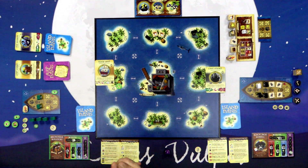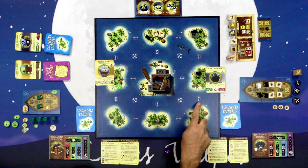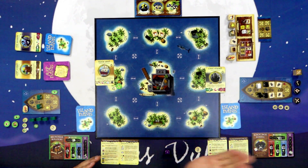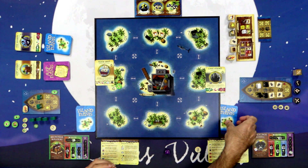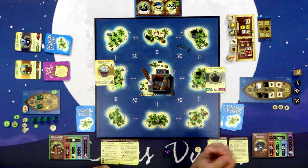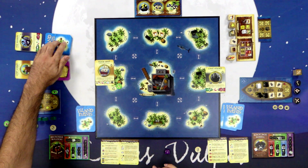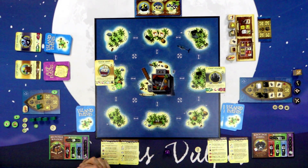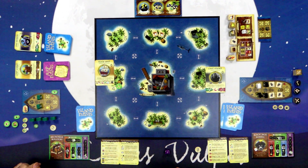Each space between islands has a numerical value which costs movement points to traverse. When you move to an island that still has island events associated with it, you turn those over and resolve them — some can be left for other players. If there are no events, you draw from the island events deck to establish what happens. All kinds of good and bad things can occur: Kirsty's found a kraken, but Phil found some coconuts and a telescope.